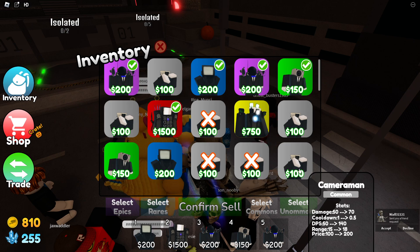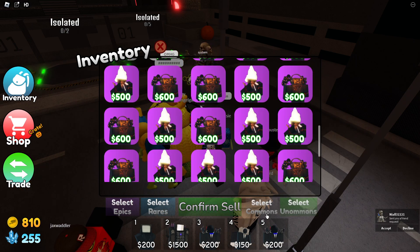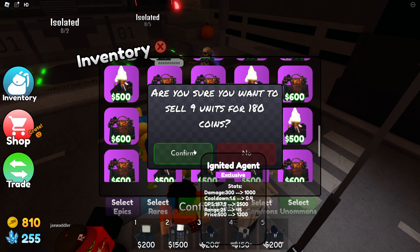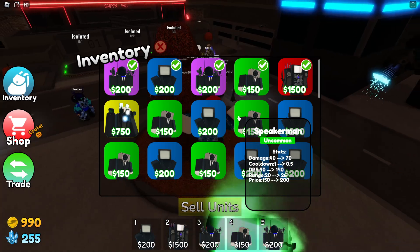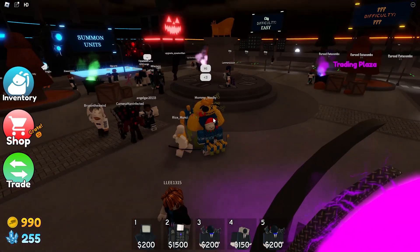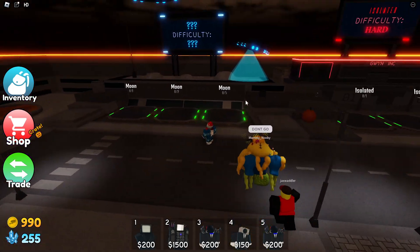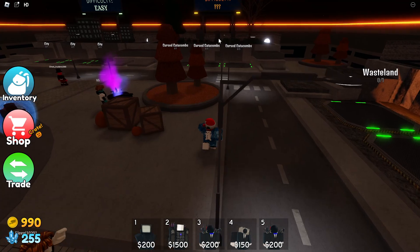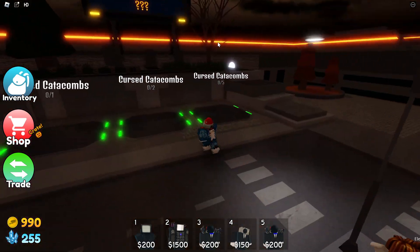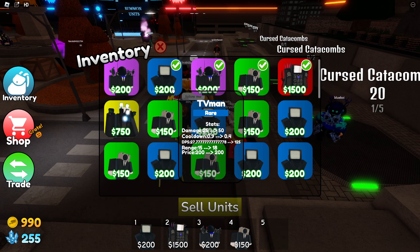We can go ahead and select all of these commons because I don't need them. There we go — they're all deleted. I want to check out some of these units. They still have the moon map, but wait — they also have a Halloween map! We have to play that.